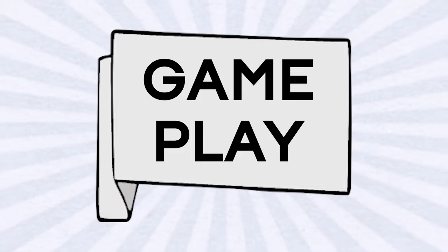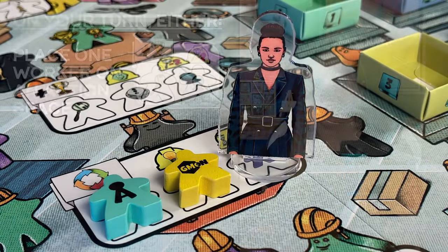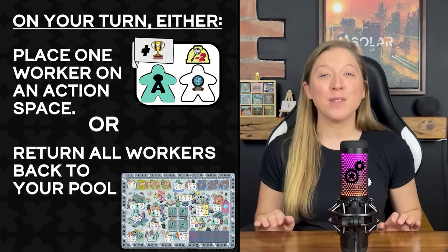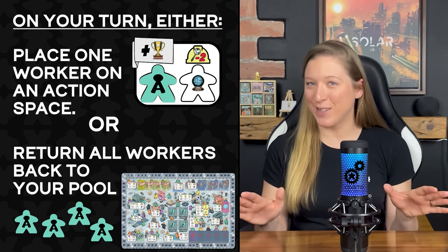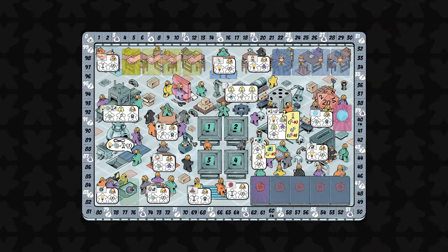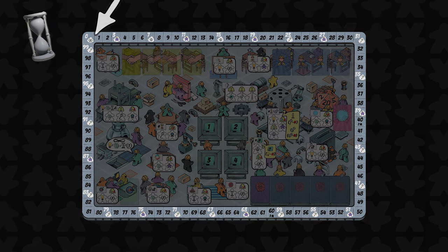Let's now look at gameplay. Starting with the player who last won a board game and moving clockwise, players will take turns to place one of the workers from their pool of available workers onto an action space. Alternatively, they can use their turn to return all their workers back to their pool and make lucrative predictions about their opponents' plans. This turn-based game continues until the hourglass time token has reached the zero space on the track around the edge of the game board, triggering the end of the game.